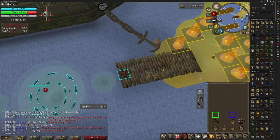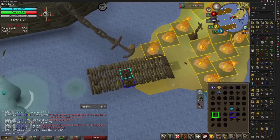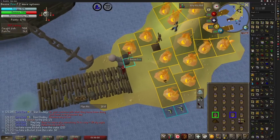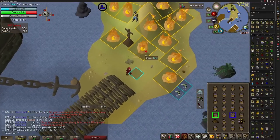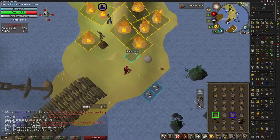Once the Tempoross resurfaces, grab an inventory full of buckets and cast Humidify. Now clear out the fire on your side of the island including the boat — we'll take care of the other side during the next phase. Once the fire has been cleared out, go and catch and cook another 19 fish. Load them into the cannon fully and then go damage the boss just like before.